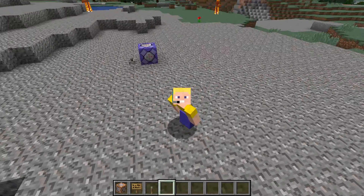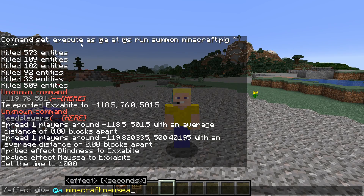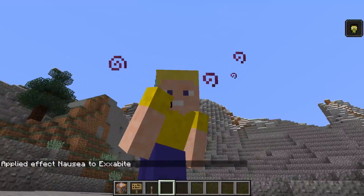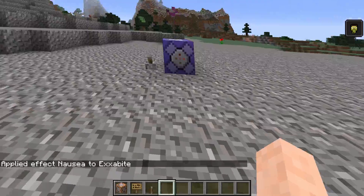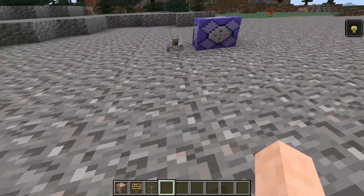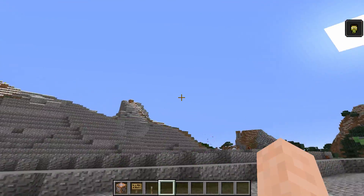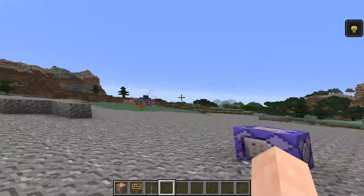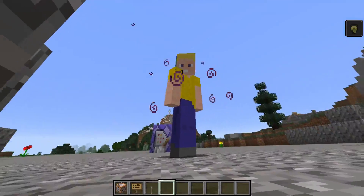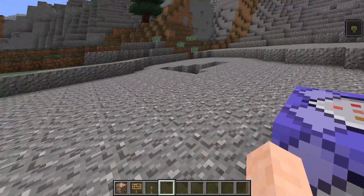This third one doesn't necessarily involve command blocks — it can just be run as a command. It gives everyone the nausea effect, and this is a very annoying effect, one of the few that actually applies its effect to the user as well as the player, because it's kind of nauseating to play with this effect. It's so weird and annoying — you can't get anything done or hardly even look at your screen. This one doesn't really involve command blocks, but it's definitely very annoying.